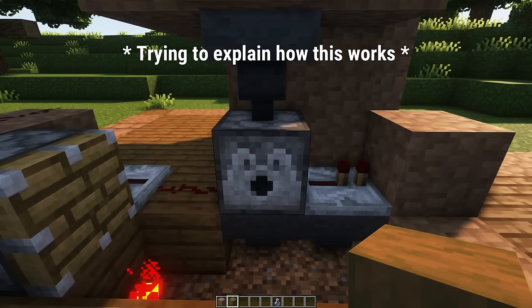The dispenser in the back will dispense an empty bottle into the water column, making it a water bottle. This water bottle will be collected into the dispenser in front. This dispenser in front will fire a water bottle into a dirt block, and with that it transforms it into mud. When the water bottle is dispensed, an empty bottle will remain. This empty bottle will then get sucked into the hopper below and recycled into the system. Don't forget to place six water bottles in the dispenser in front for this to work.